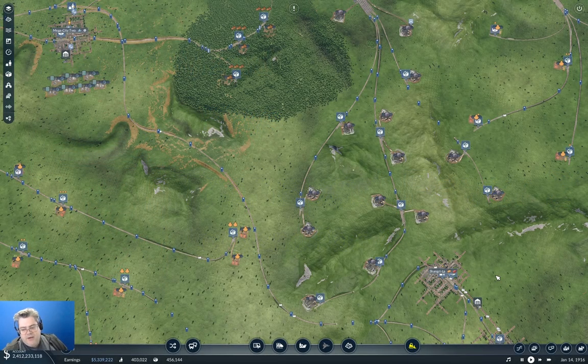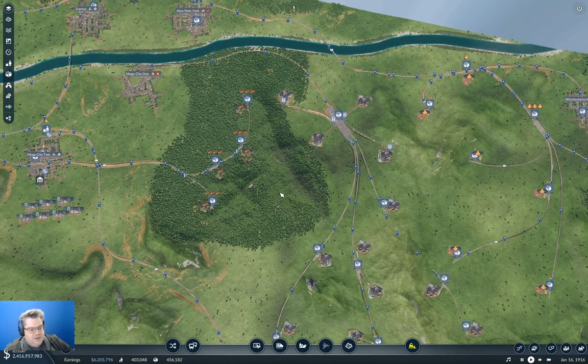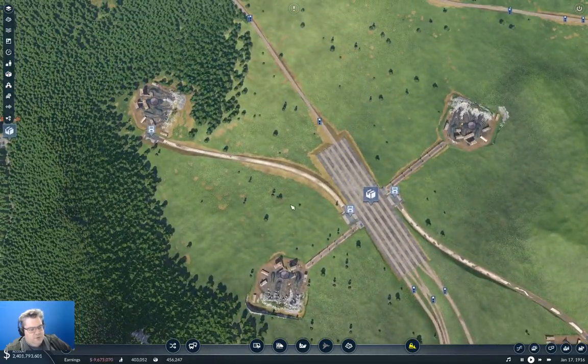Hello, everyone. Welcome back to Longland in Transport Fever 2. Last time around, we were finishing off building a bunch of rail lines. Now we need to start getting our trains onto these lines, and that's going to take a minute of careful flailing around.